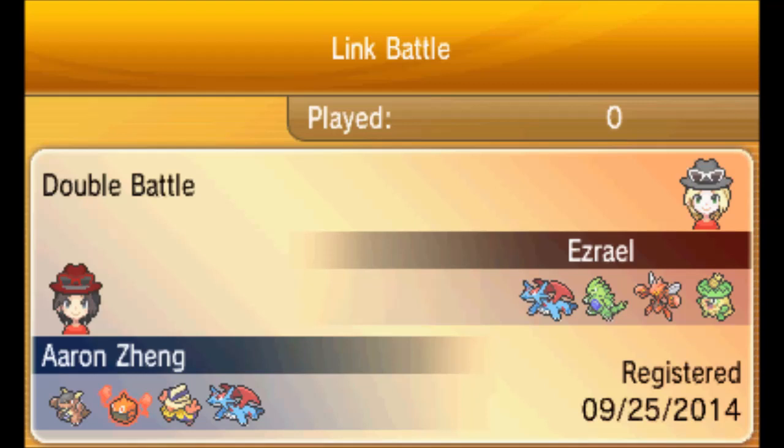In Game 1, it basically came down to my Gothitelle and Rotom Heat against his Scizor and Mega Tyranitar. I actually nearly clutched out the win with continuous Double Edges and Will-O-Wisps, but Rotom Heat missed an Overheat against Scizor, which might have sealed up the game for me, so I knew I had to adjust a bit more in Game 2.